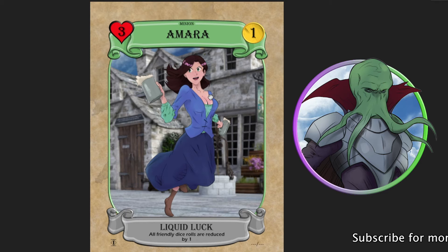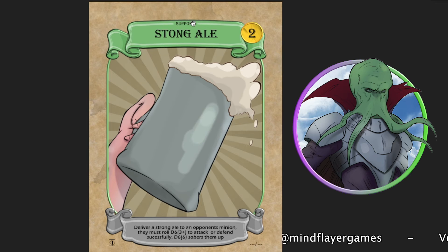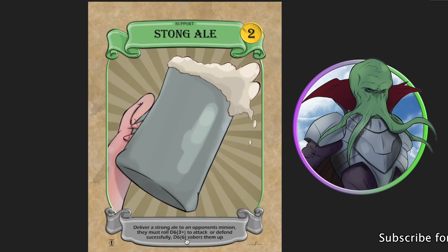The second card I was able to create was by taking the flag and veil and turning that into a support card. You play this and discard it straight away after playing it, and it costs two gold. The ability is: deliver a strong ale to an opponent's minion. They must roll a d6, 3+, to attack or defend successfully. And a d6 sobers them up. This needs rewording, actually.